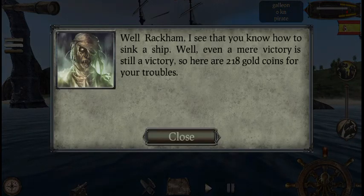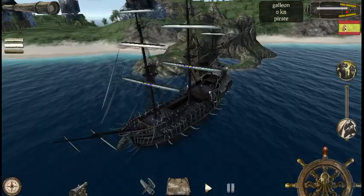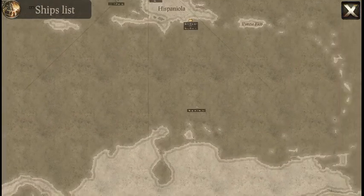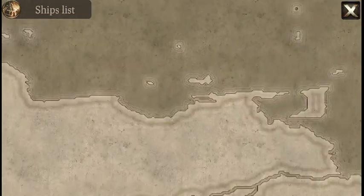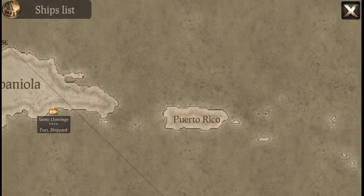Rackham, I see that you know how to sink a ship. Even a mere victory is still a victory, so here are 218 gold coins for your travels. Okay, so 218 gold coins. Now we're working on more parts of the map — I'm going to try to explore a bit. I'll spawn at Hangman's Shallows and sail to other parts on my own.